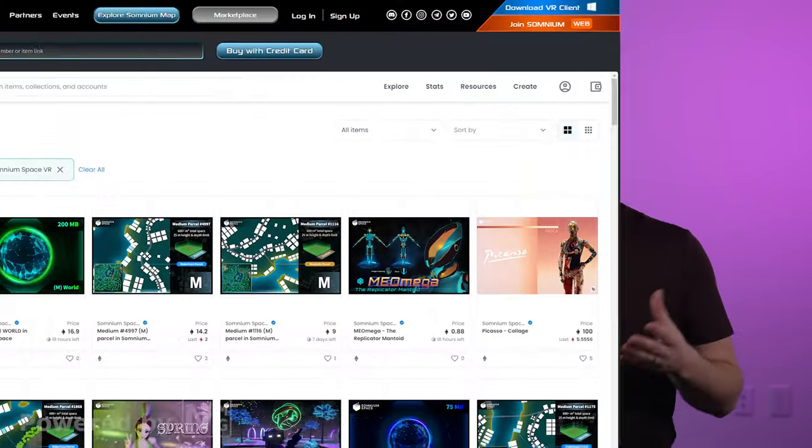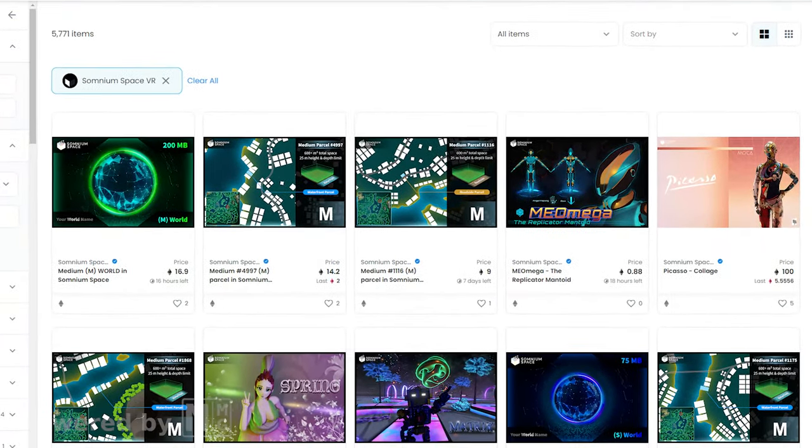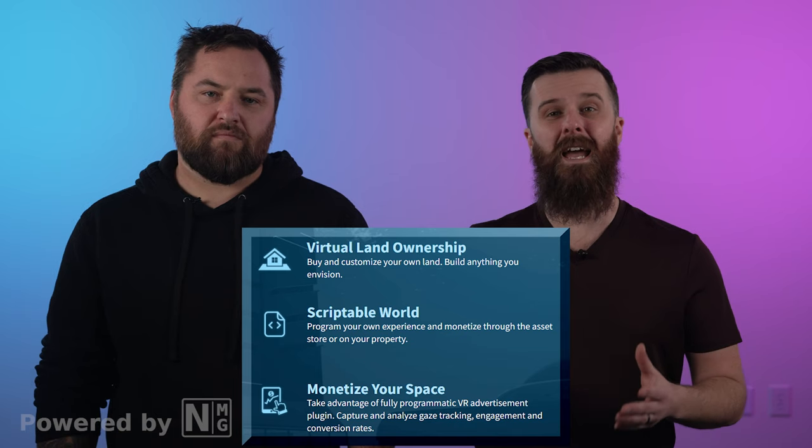They've got their own NFT marketplace where you can buy land, homes, other buildings, and a long list of other in-game assets to help customize your space. The dynamics of Somnium Space make it possible for players to build, script, and monetize environments, all while exploring the creations of other participants.